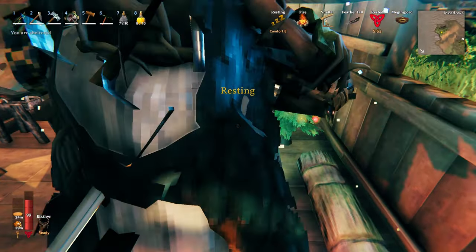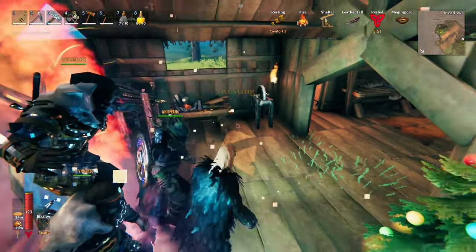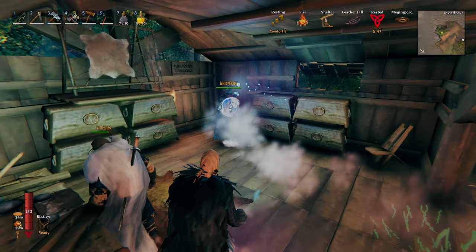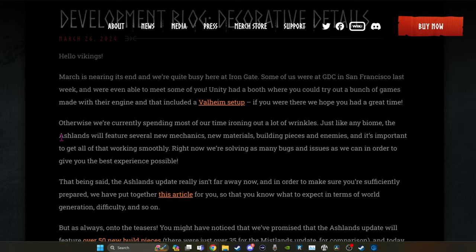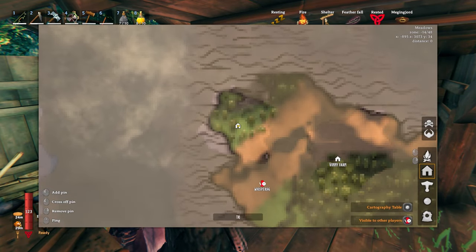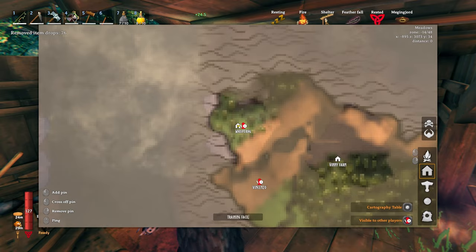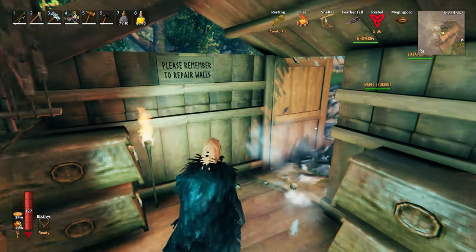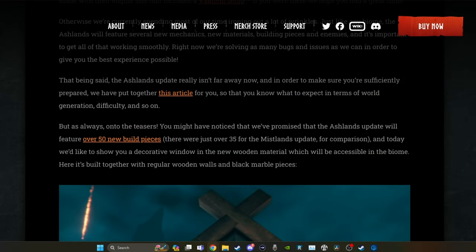Iron Gate is spending most of their time ironing out a lot of wrinkles. That means things are mostly done and they're working on details. Just like any biome, the Ashlands will feature several new mechanics, new materials, building pieces, and enemies. It's important to get it all working smoothly, so they're trying to iron out bugs. They say the Ashlands update isn't far away now, and in order to make sure that we're prepared, they have an article put together to help us figure out what to do to prepare.